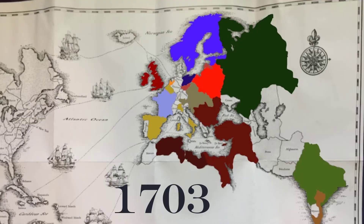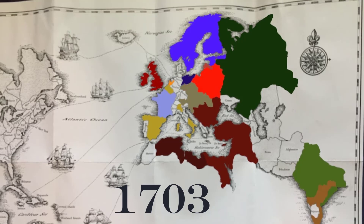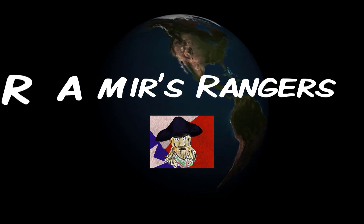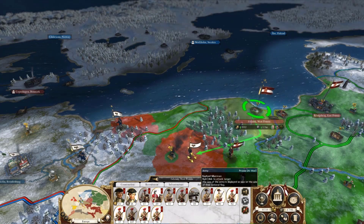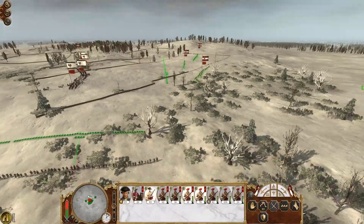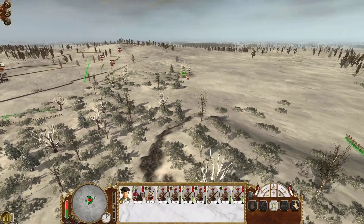We have to let Saxony go. We understand this is what it's like to be always at war, always ever expanding. Moving forward, we push most of our resources into taking Prussia out with their lone region left in Brandenburg. We can now use West Prussia as a launching point, picking off separated Prussian armies.